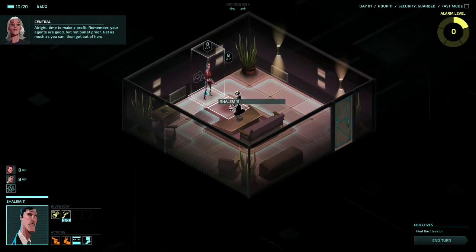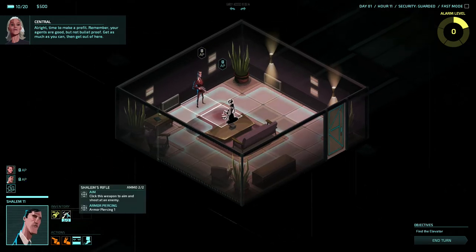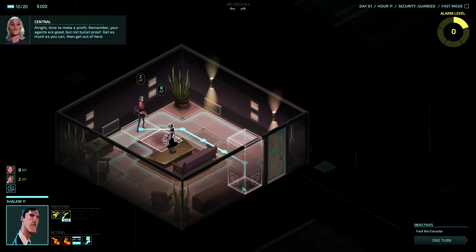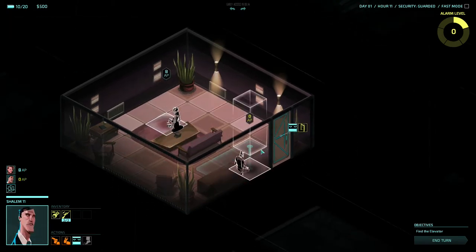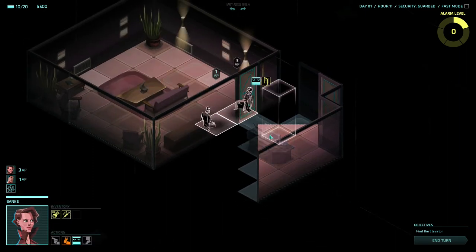So we've got a guy with a rifle this time - two bullets and he can pierce armour, which is really, really useful. So we're going to be using him if we get into a tight space. Hopefully we won't though.